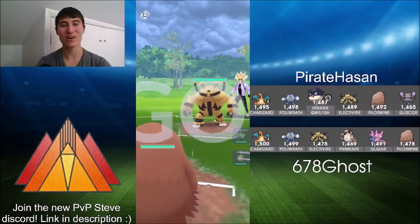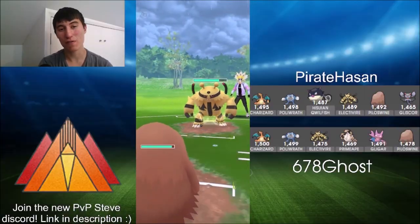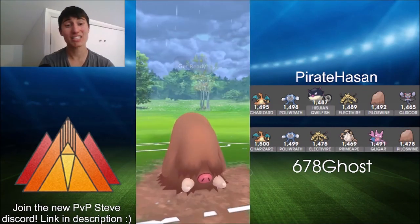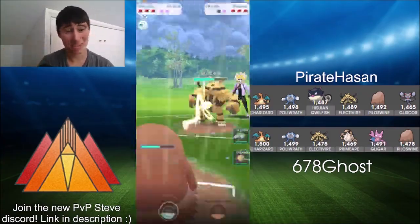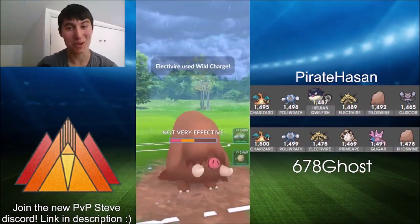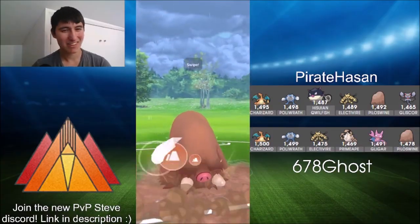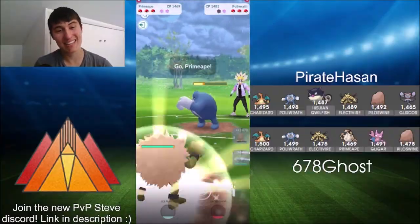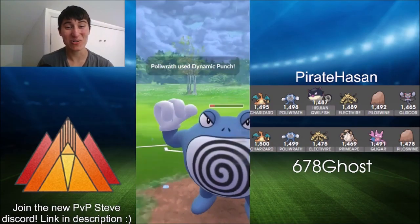Here comes game two — Piloswine into Electivire. Interesting matchup that can go either way. First move from Electivire is Ice Punch — it does hurt, but Piloswine can take it decently. Charging up and going for the Avalanche. You don't even need High Horsepower against Electivire — Avalanche is so damaging on Electivire, which is so squishy. There's the Wild Charge — resisted but does fair damage. See the swap into Poliwrath taking the High Horsepower, then swapping into Primeape, who is in a dominant position — probably best to burn the shield and counter all the way down. Ghost is in such a commanding position here.